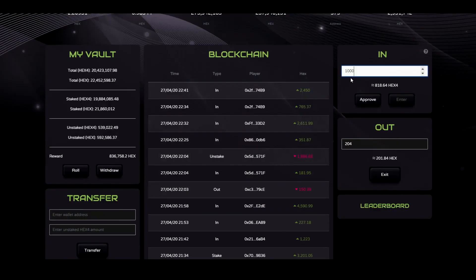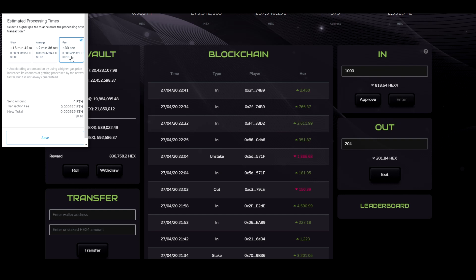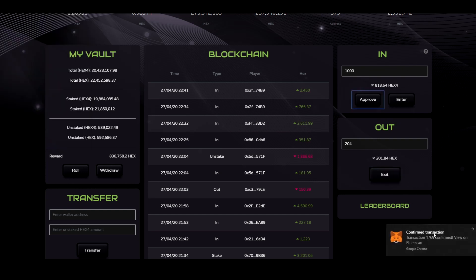To enter, I type in the amount of Hex I want to deposit and click Approve. I can edit the transaction to speed it up. Once it's confirmed, I can then enter.